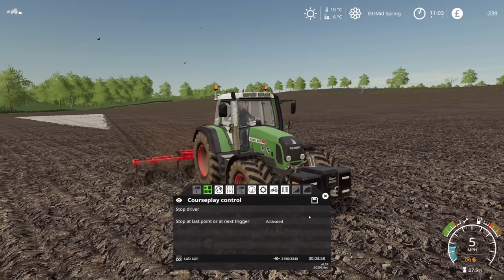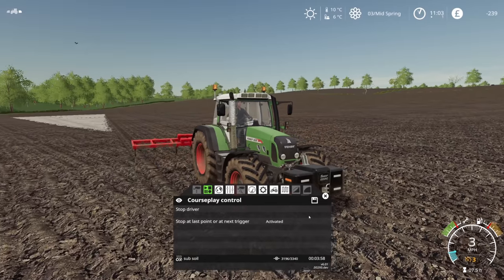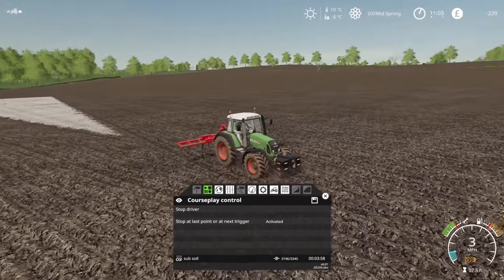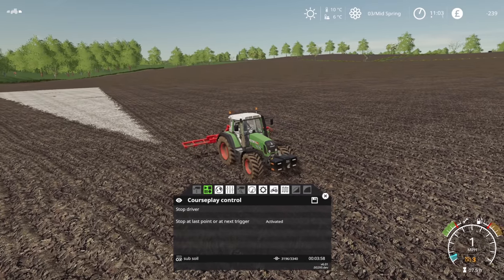Hello everybody and welcome back to Channington Farm. As you can see, the subsoiler has just four minutes left until it has completed the job. This was a big field — it's taken approximately two hours to get this done. Once it is done, we can start to drill.